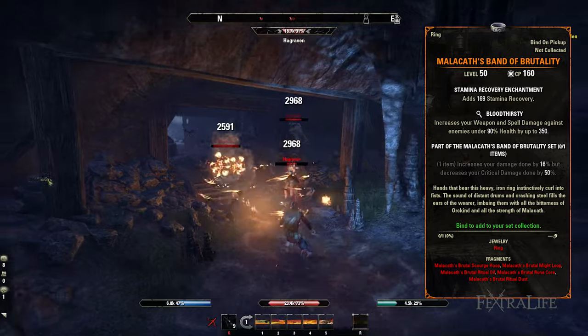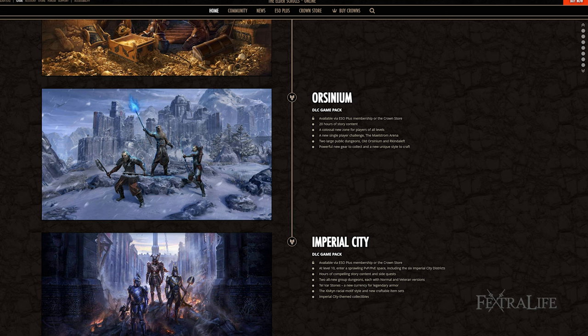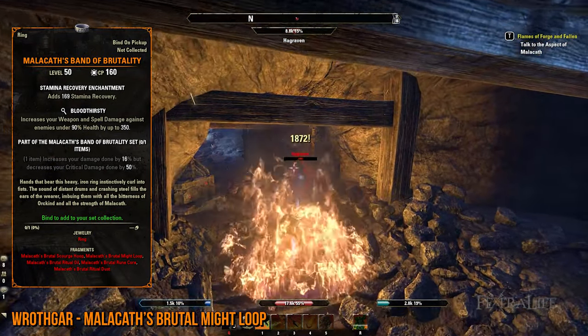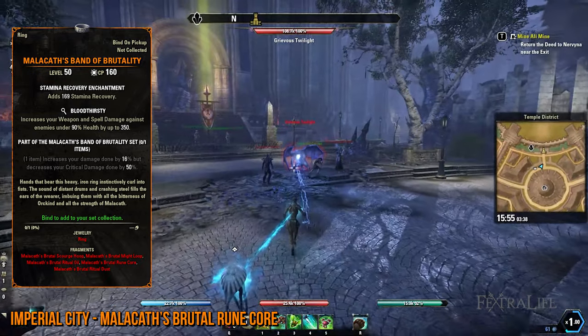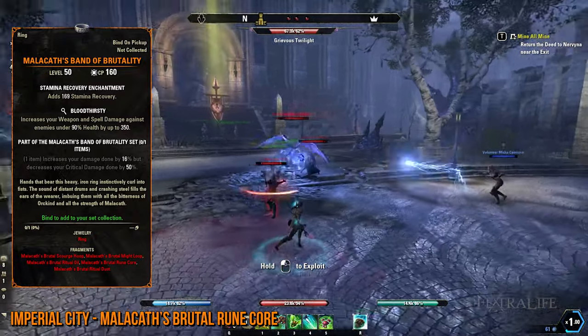Malakath's Band of Brutality is one of the hardest Mythic items to get since the leads for each of its pieces are random drops. Additionally, you'll need the Orsinium and Imperial City DLCs to gain access to Wrothgar and the Imperial City respectively. In Wrothgar, head over to the Old Orsinium Public Dungeon and prioritize defeating bosses until you receive Malakath's Brutal Might Loop. Meanwhile, in the Imperial City, slay the patrolling Xivkyn in the Upper District. When you get lucky, you'll be rewarded with Malakath's Brutal Ruin Core lead.